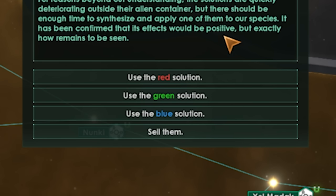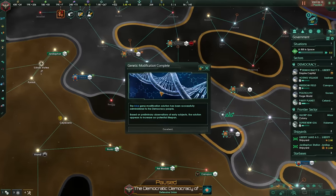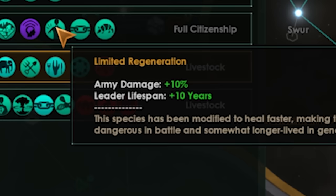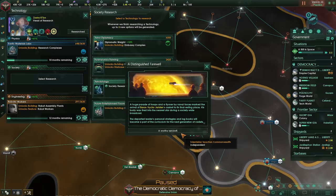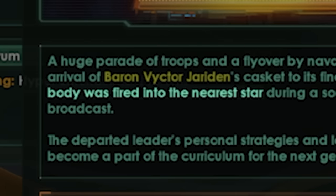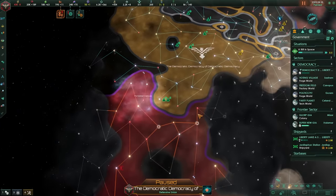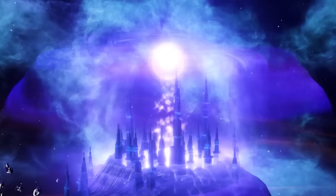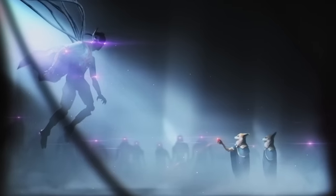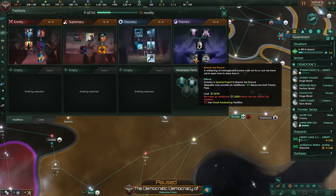We got the alien box event, which gives us a red, green, and blue solution to apply to all of our species. I'm pretty sure the blue one is the best — army damage plus 10% and leader lifespan. Our great paragon leader also died, so grand parade it is — monthly unity, monthly ship build speed. His body was fired into the nearest star, exactly what he would have wanted. Now that we've won the war up here and softened up the north considerably, we are bordered by the Synthoian Erasers. Our next goal is opening up the shroud — basically a spectral plane of infinite power. Sometimes it's a minor boost to fleet power, sometimes it summons a giant monster that blows up the universe. You can imagine which one we're gunning for.